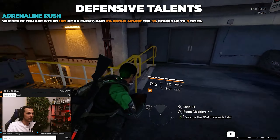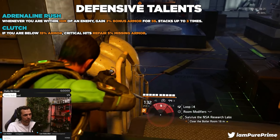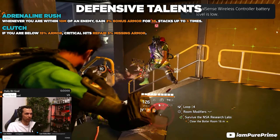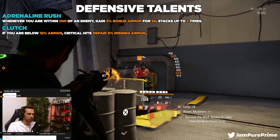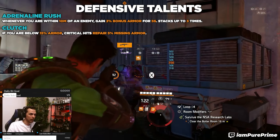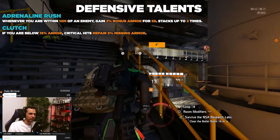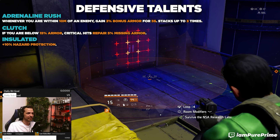The next defensive talent to look out for is clutch — if you are below 15% armor, critical hits repair 5% of missing armor. You still land critical hits here and there, and if you chose surgical and built into your NSA store for extra critical hits, this is so good because there are a lot of times we drop below that 15% armor. When you're below that threshold you really need that armor back to survive, so this is a very very good defensive talent.